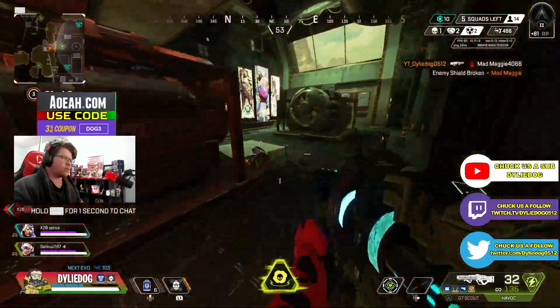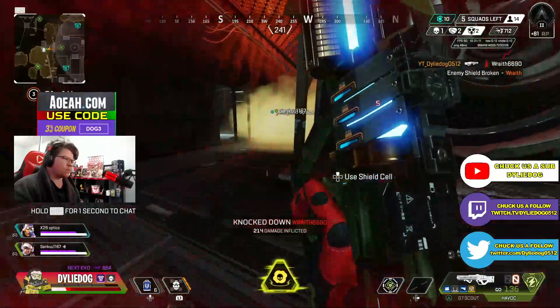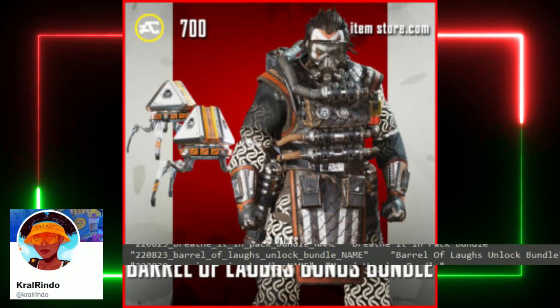This information has come from Kral Rindo, an awesome data miner — we'll leave a link to his stuff in the description below. He's found a bunch of old and new skins coming to the Apex Store next week, which includes the Blazin' Hot Gibraltar skin and the Barrel of Last Caustic skin.